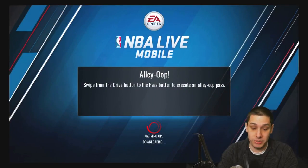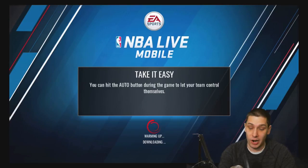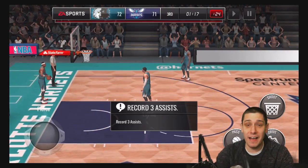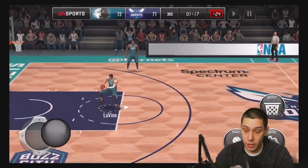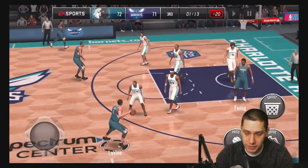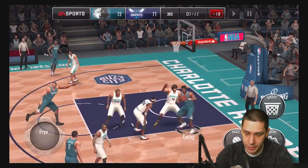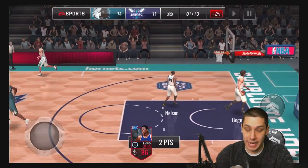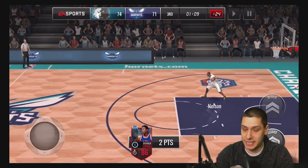I'm just using a garbage team right here — I'm using the 86 Patrick Ewing. This isn't even going to be a good card, and I'll show you guys how easy this thing is to actually complete. So basically all we have to do is get an assist. We're going to go down here, dump it in, and shoot. Boom — we already have an assist. It's very, very simple guys.